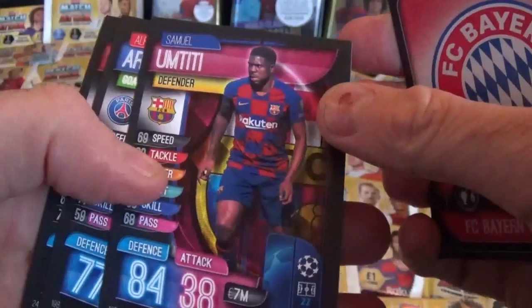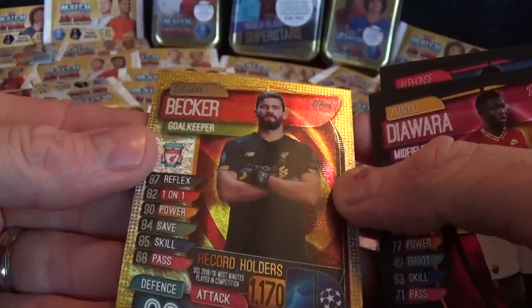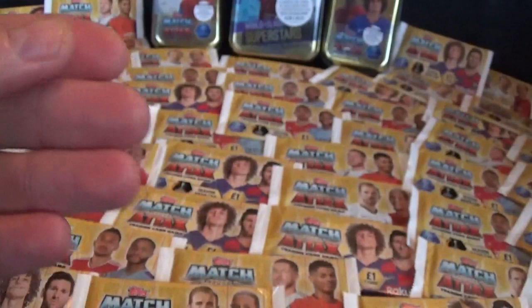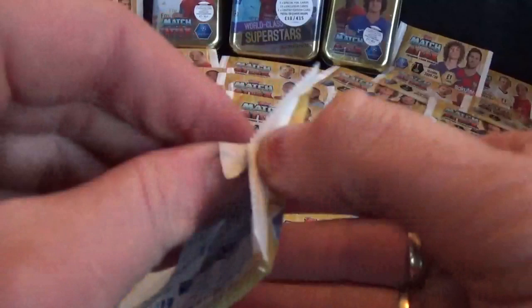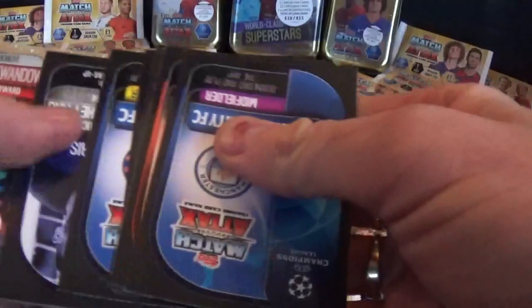We have Umtiti for Barcelona, Aliola Diawara, and a Beka for Liverpool record holders card - very very nice. Let's pop those down there and go for another one of the normal packs.